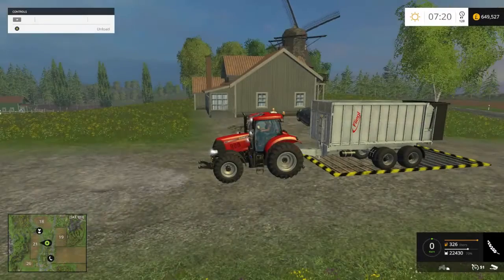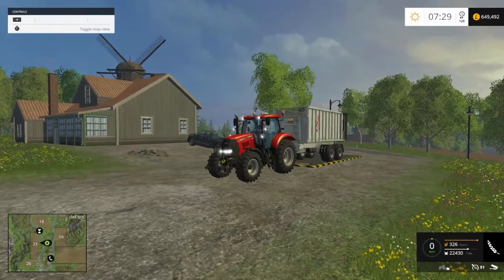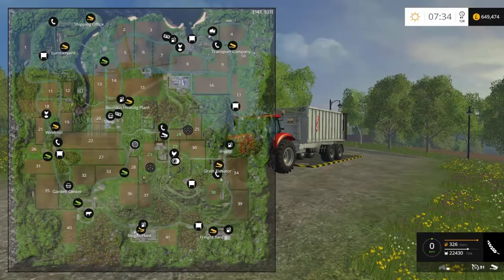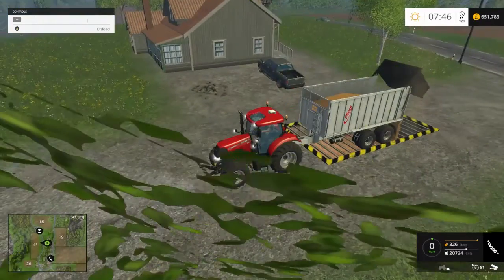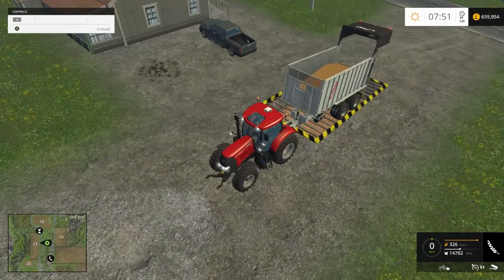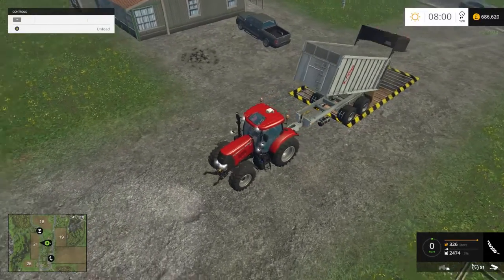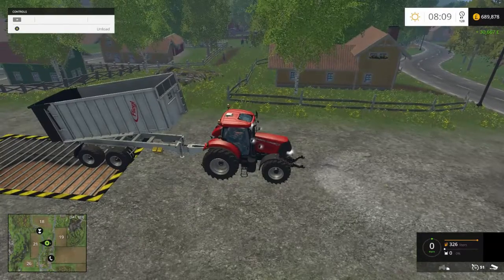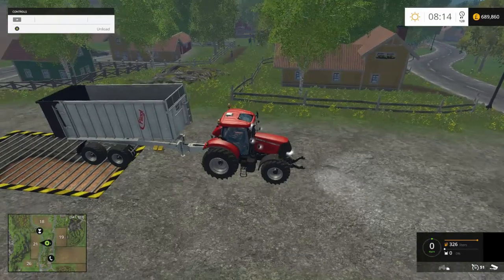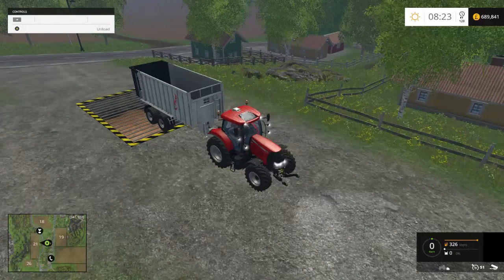Welcome back. I have just driven over to the windmill - it's basically right on the west side of the map. I'm going to unload this into the windmill. Watch the money pile up. There we go - 30,667 pounds for that one. I'm now going to drive back to the silo and unload the next one.